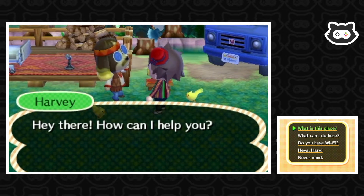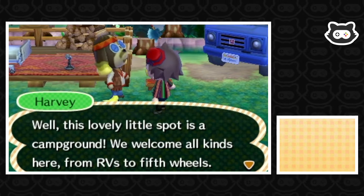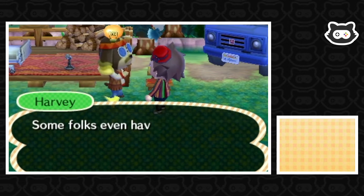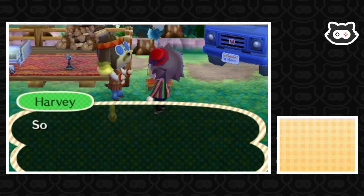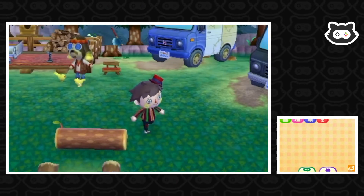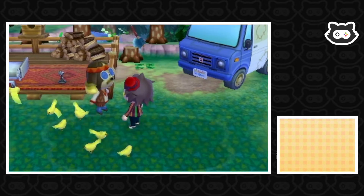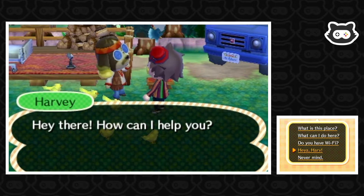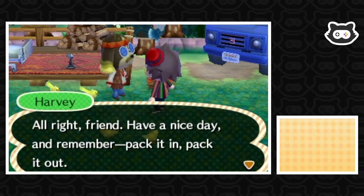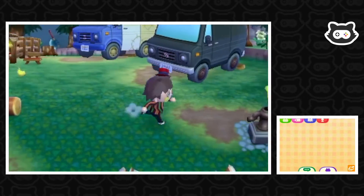Harv explains the campground is a spot welcoming all kinds from RVs to fifth wheels, everyone's super friendly so don't be shy about poking your head in a trailer. Some folks even have neat stuff to sell that you can't find anywhere else — bring plenty of Meow Coupons. I could have sworn Harv gave you beans. Never mind.